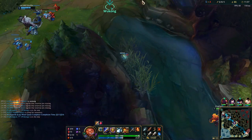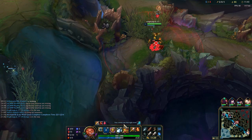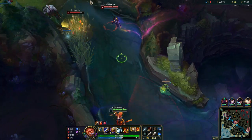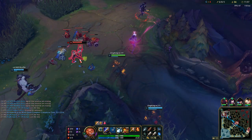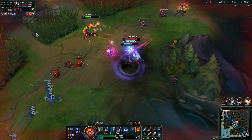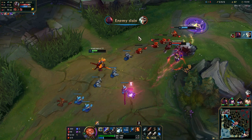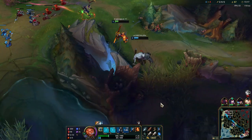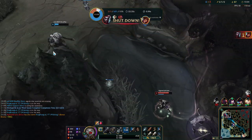I don't have my ult so I'm not messing with this guy. Going top lane instead. We can do something over there. We can do something here — okay, we backed. Seems like we can't do anything. You made a mistake there, bro — I'm gonna die because of that.